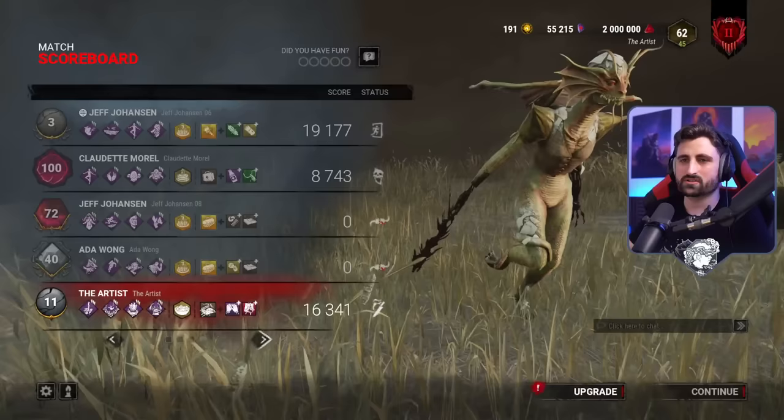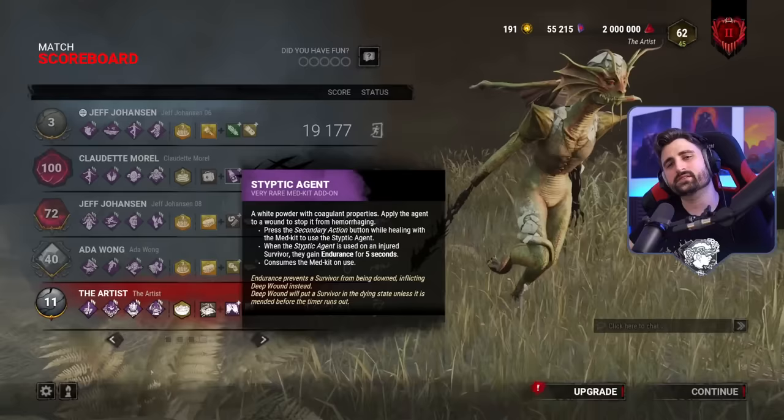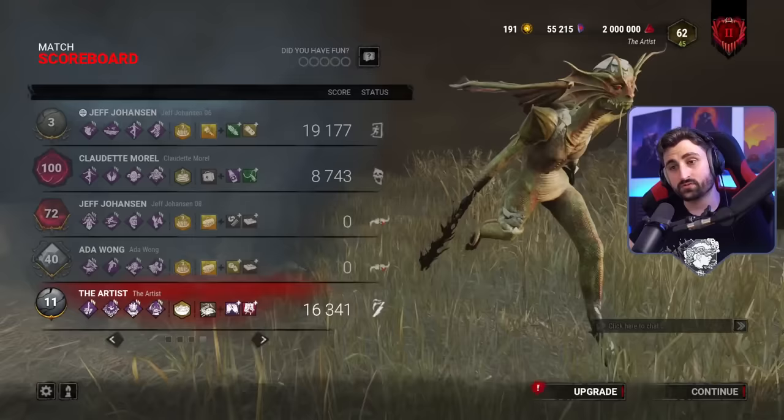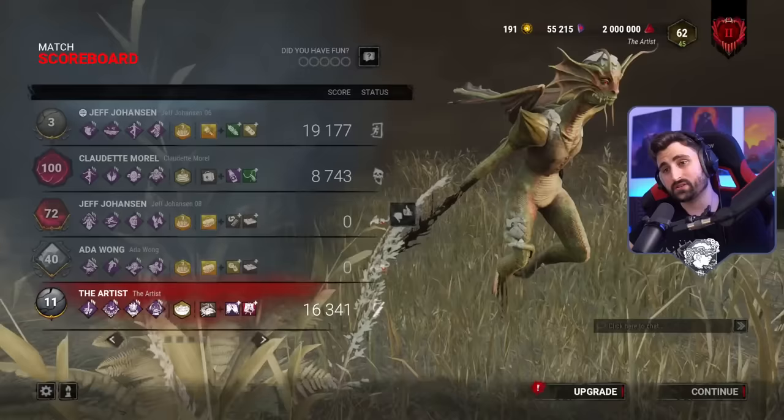Claudette tried to use the styptic last second. Ada had Made For This and some gen info perks. They had two decent toolboxes — this is pretty strong. Yeah, I can see how with some other killer on this map we would have really struggled. But yeah, that's artists for you.